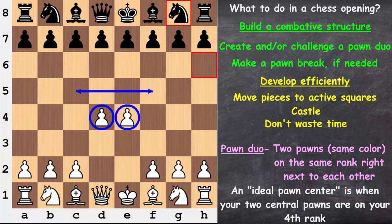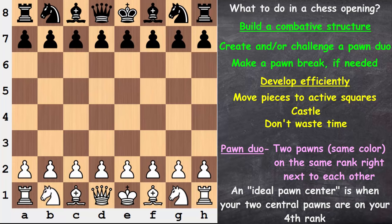So much so that nearly every chess opening will address a pawn duo — will combat or challenge a pawn duo. Beyond that, the D and E pawn duo is the most common. The next most common is the C and D pawn duo. Those are the two pawn duos I'm going to focus on the most.